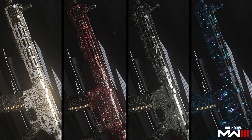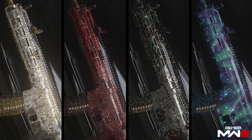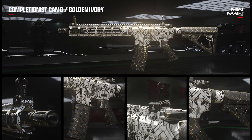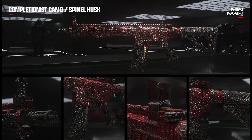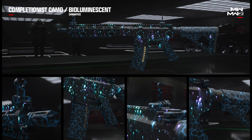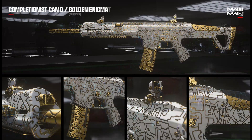The zombies mastery camos are split into two different groups — camos for the Modern Warfare 2 weapons crossing over, and camos for the Modern Warfare 3 weapons. That is going to be a massive grind. The Modern Warfare 2 weapons have Golden Ivory, Spinal Husk — a nice reptilian scales kind of thing — Arachnida, which is an animated spiderweb camo, and then Bioluminescent, which is basically a glowing ocean aesthetic.